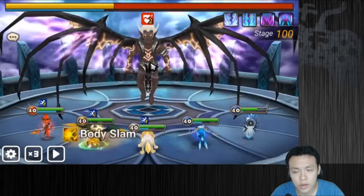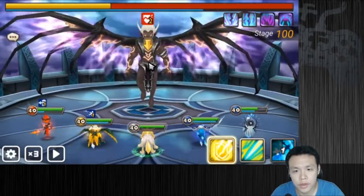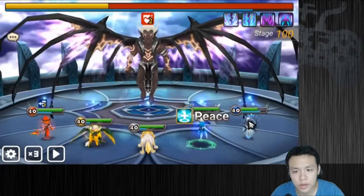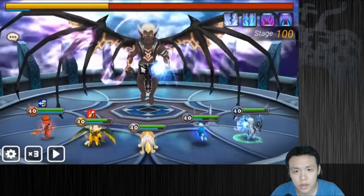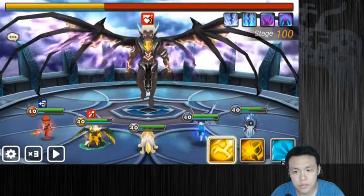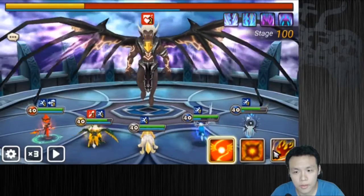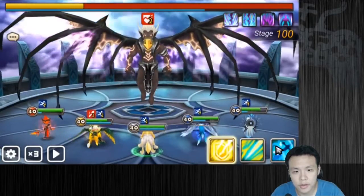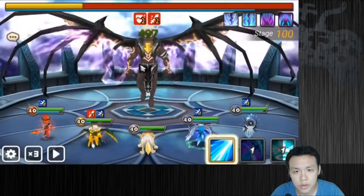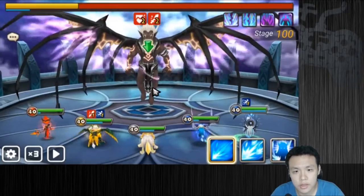Armor break — start nuking hard. Try to put the attack debuff on the boss if you're trying to kill him this way. It doesn't matter if almighty stacks one more stack — it's better if your DPS doesn't die in one turn. Alright, reset his attack bar, another turn.